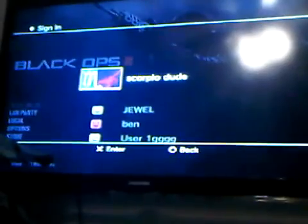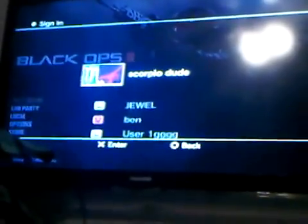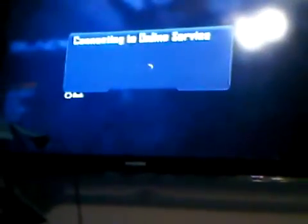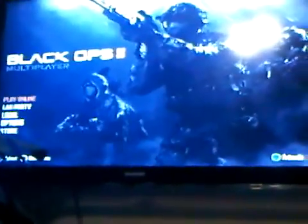It takes a few tries sometimes. Once it goes black, start pounding the X button. This screen will come up. Now what you're going to want to do is sign into your 10th prestige account.